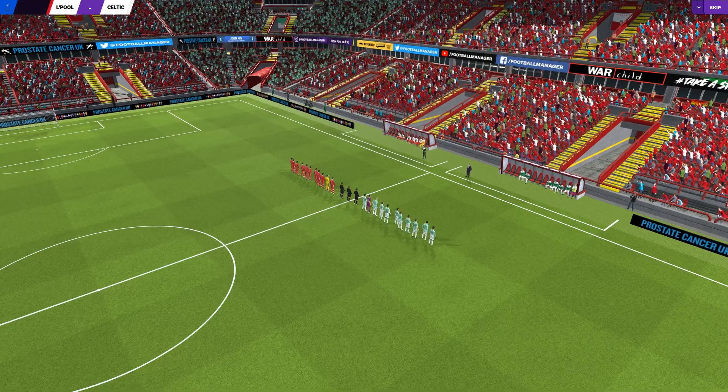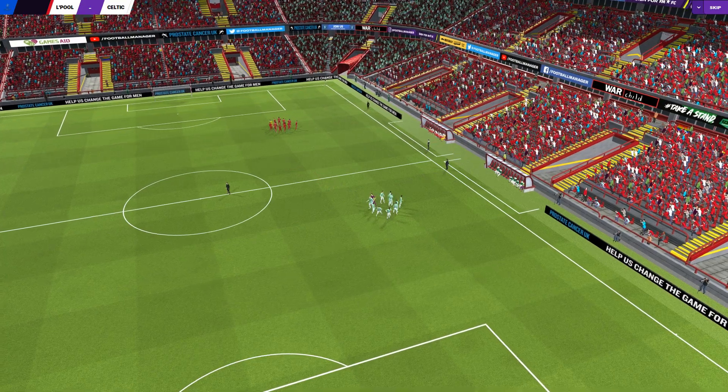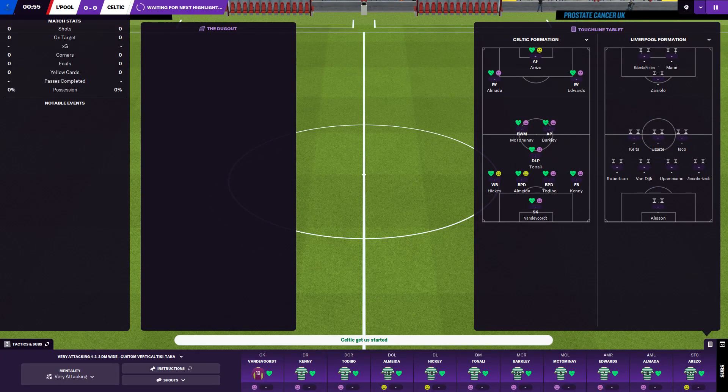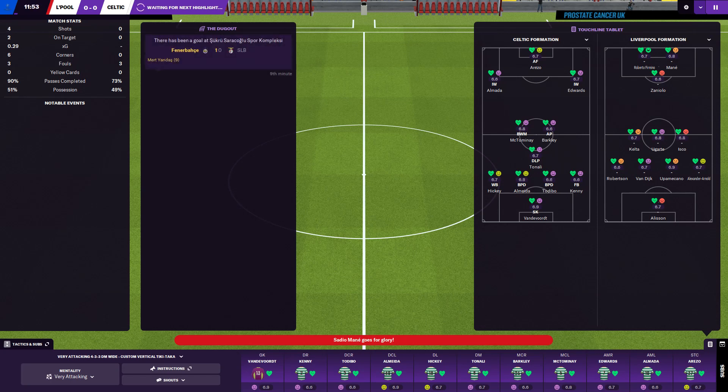Hey guys, welcome back to Full Time FM where we're playing Liverpool. I forgot to press the record button so I've been talking to myself for five minutes picking the team. Luckily just as the teams were getting announced I remembered. Vandervoort's in goal, Kenny, Tadebo, Meda and Hickey across the back. We're going to play Tonali in a DM role, Barclay and McTominay dominating midfield with Edwards, and Almada cutting inside and helping Arezo up front.